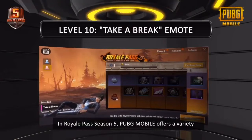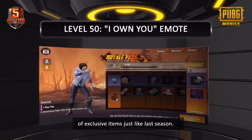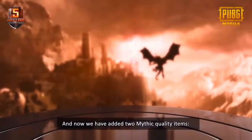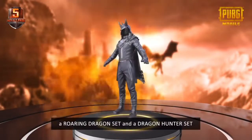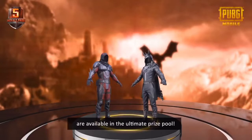In Royale Pass Season 5, PUBG Mobile offers a variety of exclusive items just like last season. And now we have added two mythic quality items. A Roaring Dragon Set and a Dragon Hunter Set are available in the Ultimate Prize Pool.